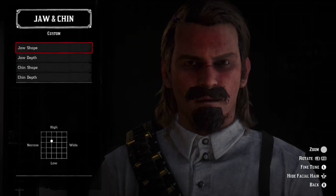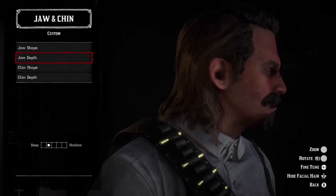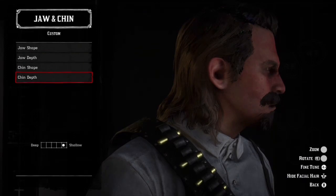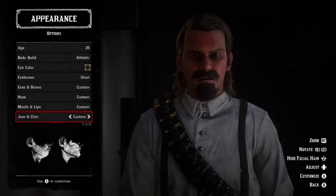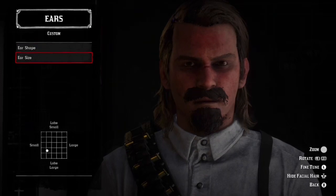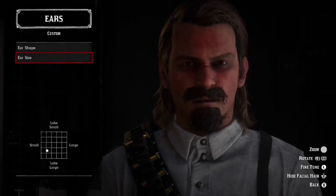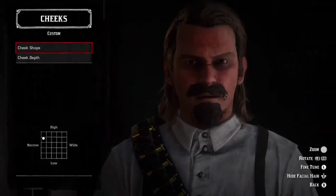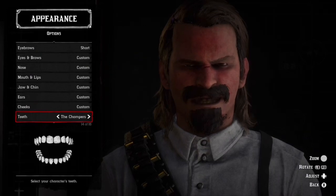For jaw and chin: jaw shape, jaw depth, and chin shape. For ears, I really didn't pay too much attention since he has longer hair — I wouldn't worry too much about ears. If you really want the Jack Marston look, look at a picture of his ears and do it that way. For cheeks: cheek shape and cheek depth, right in the middle. Teeth chompers — because Jack's got teeth.